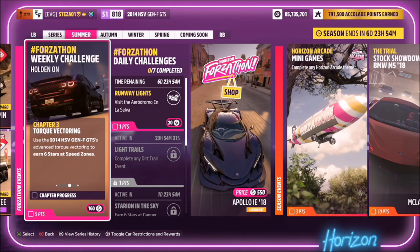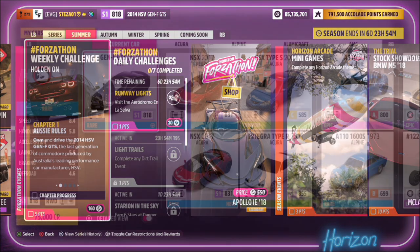Hello and welcome back to the channel. This week's Forzathon guide is called 'Holden On', which wants you to own and drive the 2014 HSV Gen F GTS to complete all the challenges. So without further ado, let's take a look at the car and the challenges.